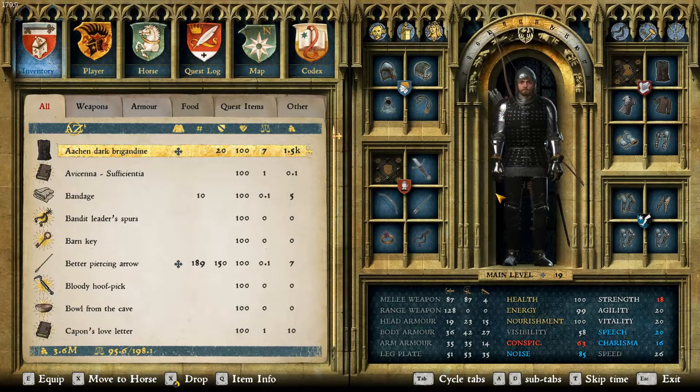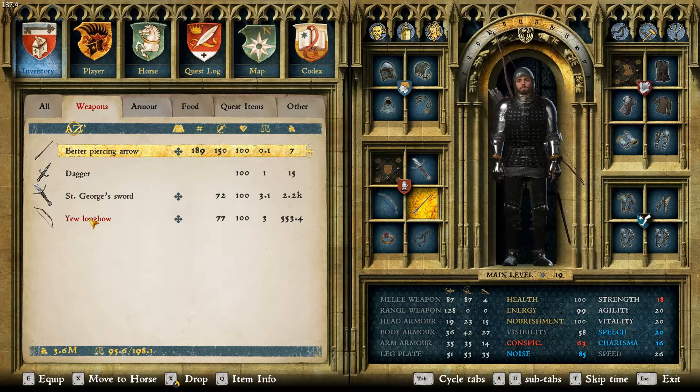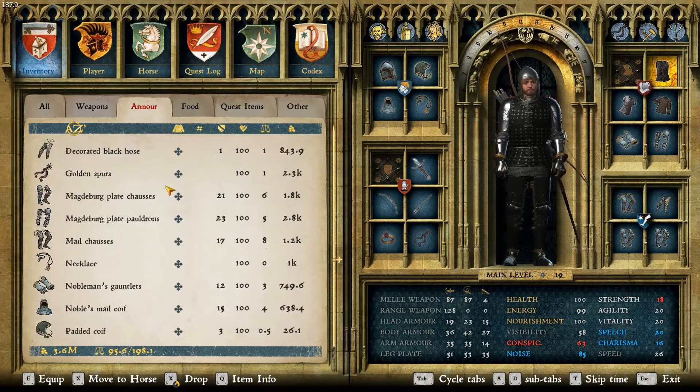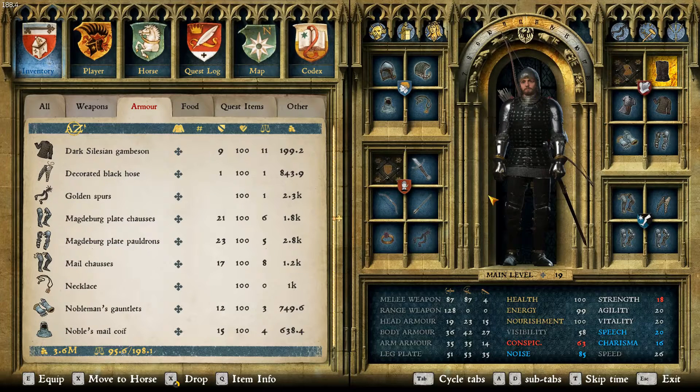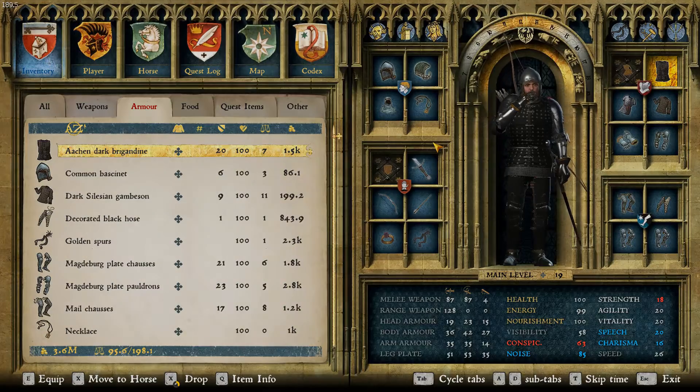Alright so we've got our Band of Bastards armor on. Looks like I chose to use a longbow, St. George's sword, some better piercing arrows. I didn't want to go with full plate armor — that's basically the moral of the story here. I got the Achen Dark Brigandine but good plate armor other than that, and I liked a nice open-face bassinet so you can see my face during the story. So let's just get to it.